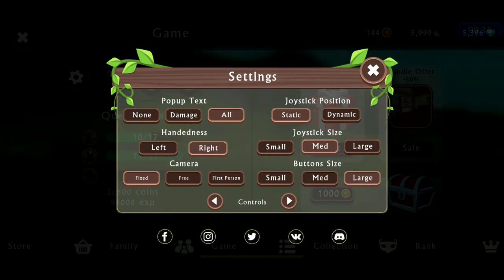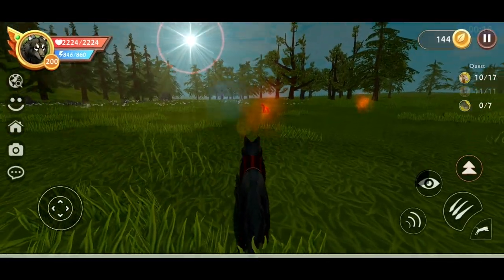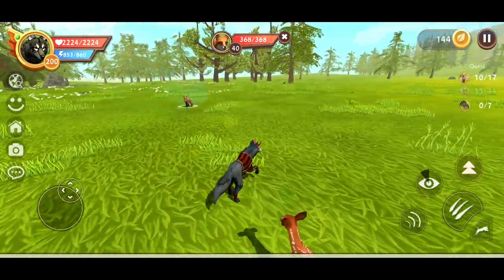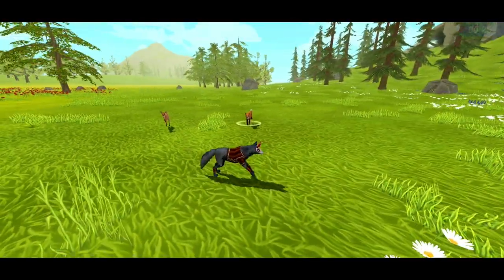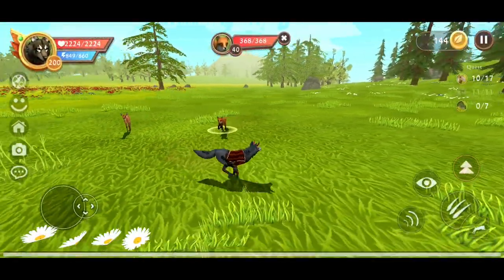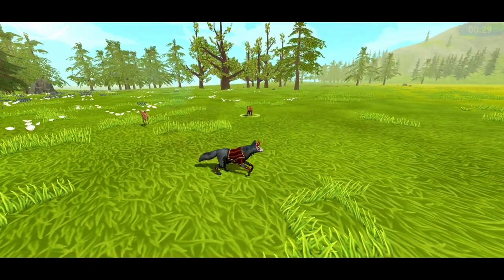Then go to settings and change your camera to fixed. You have to run in circles. Make sure you have selected the enemy and then press the menu as fast as you can so the neck will stay in the same position.